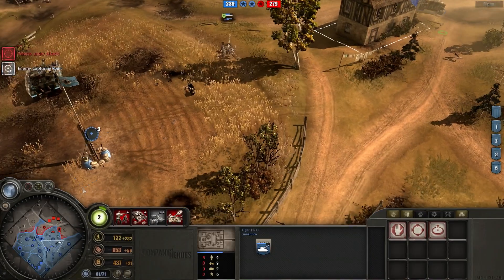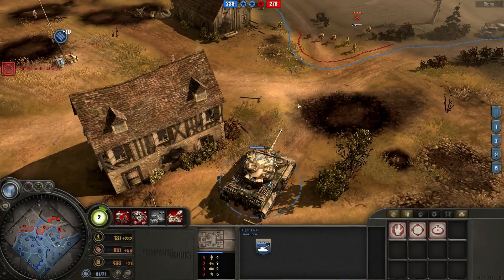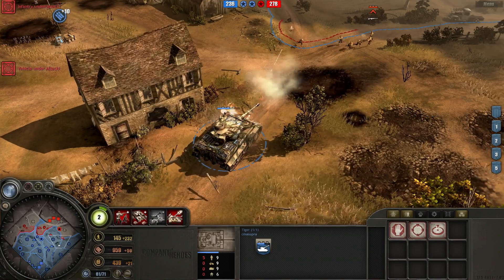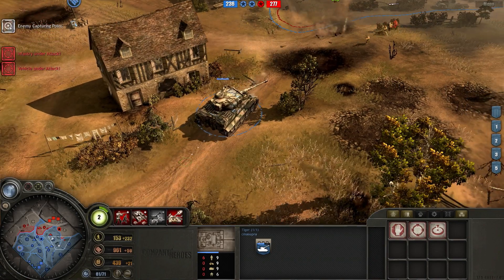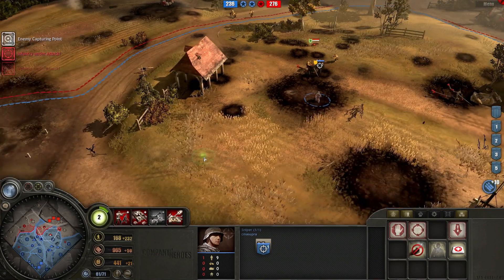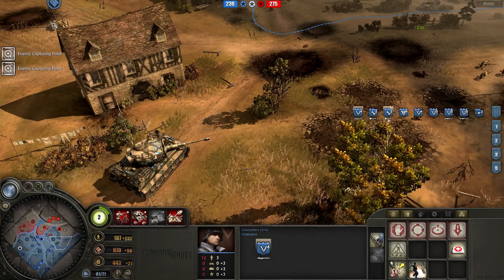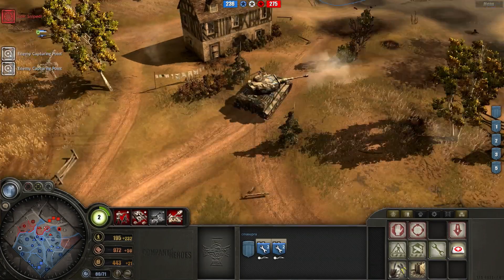My Tiger might be a little screwed unless I back it up - there are two AT guns and a rifle squad about to throw sticky grenades, and it's even a Vet 3 rifle squad. My sniper is very close - no, don't go there. Good. I almost sent them right into the AT gun to be revealed, and then the enemy sniper would have sniped him. That would have been very bad.